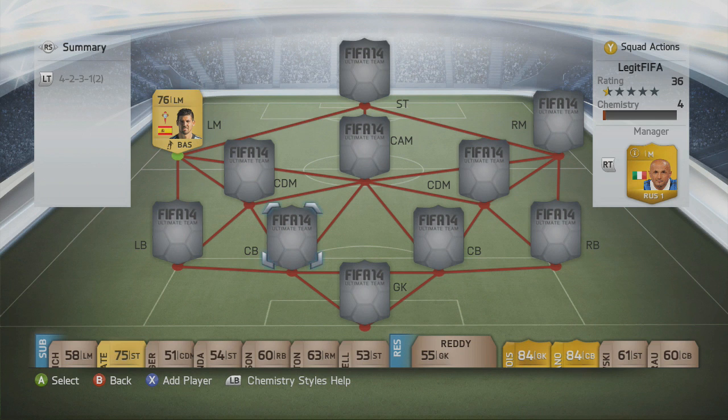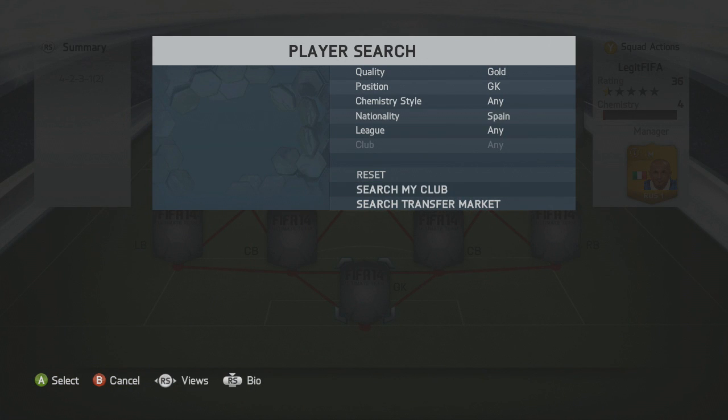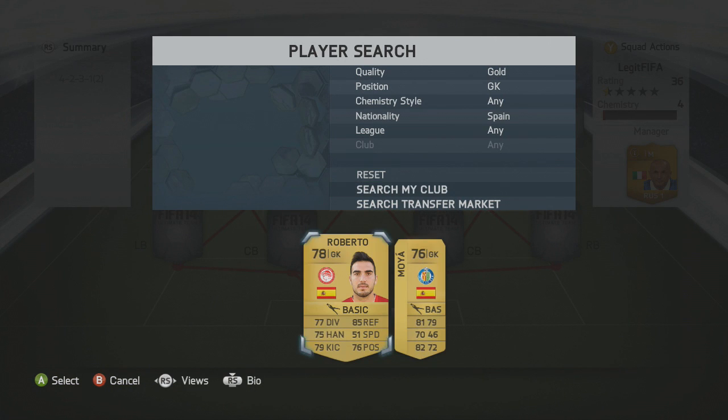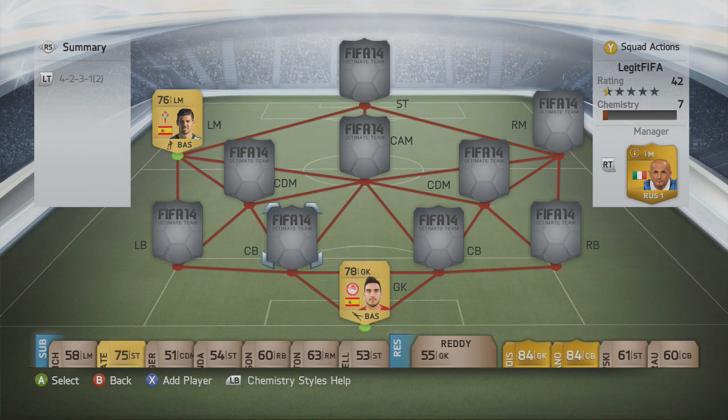If you've got a bit of extra cash you can throw in some better upgrades, but this is a very standard team and it's got us off to a flying start on FIFA 14. Starting with the goalkeeper — he is Spanish and it is Roberto, the 78-rated guy who plays for Olympiacos. Not the best, but he's the cheapest highest-rated option available.